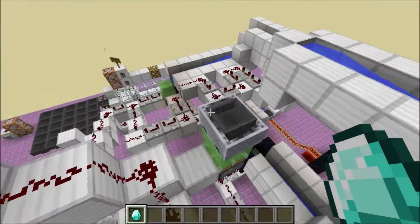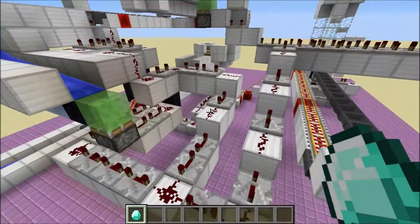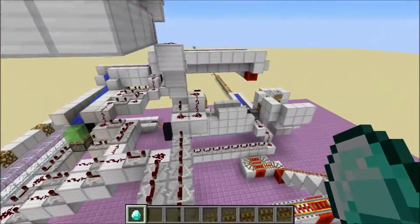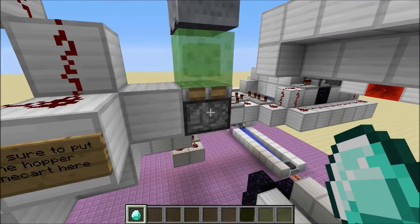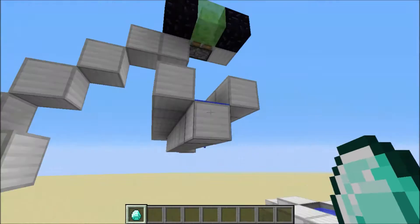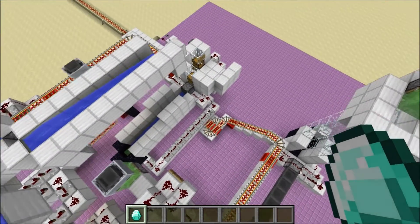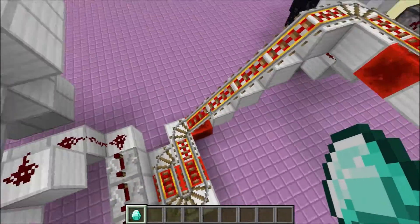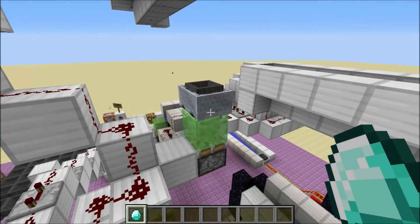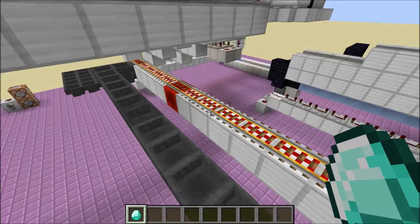Then it goes into this hopper minecart, but the redstone signal coming from that side also goes here so that this piston can be powered. After this piston pushes the minecart up, this piston also pushes it in this direction so that the minecart lands on this. I have tested it out and sometimes the minecart does not bounce up at all — I don't know why — but let's move on.